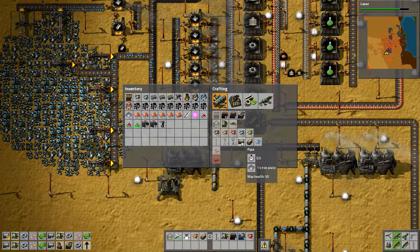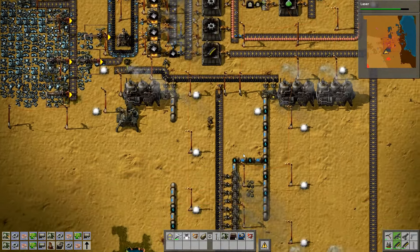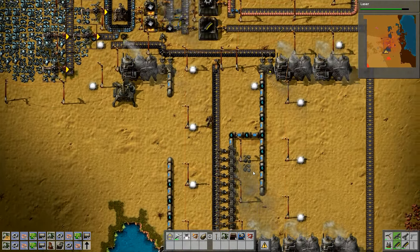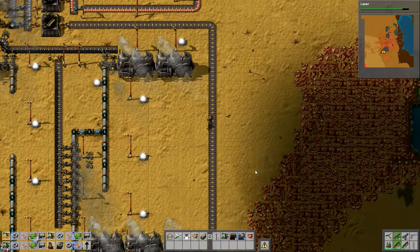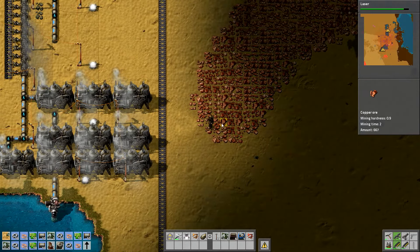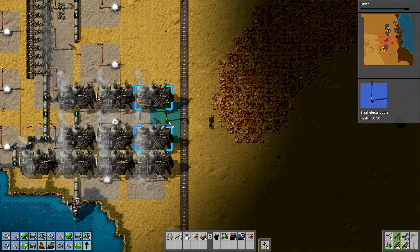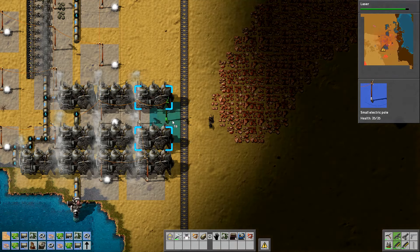I've got six of those, I'll make another two of them and then I'll make a whole load of those pipes as well. While all that is building, one thing you can get later - I haven't actually done it on where I'm playing ahead either - is you get the robotics and they start building stuff for you. You put it all into chests and they just kind of do the whole job for you, which is absolutely awesome. That's something I would like to get later.